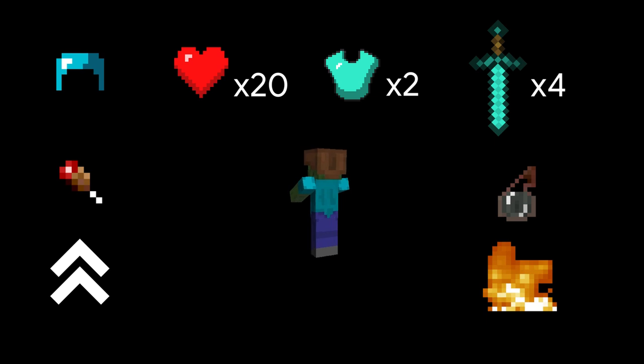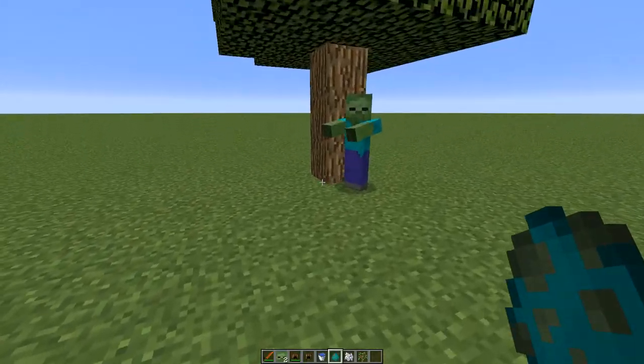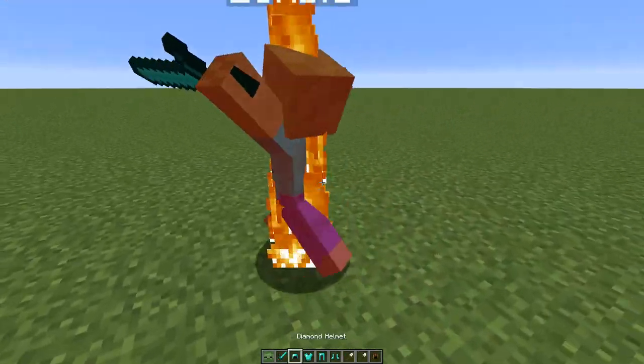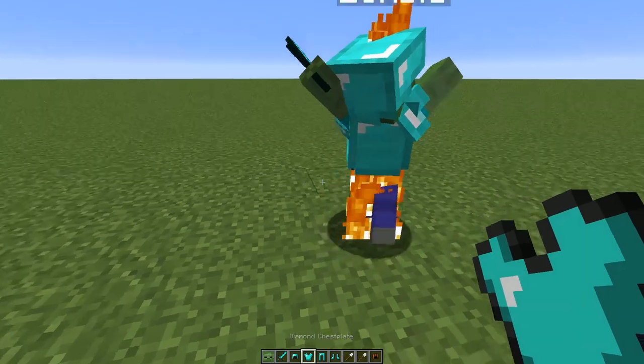They have a slight upwards knockback effect when they hit you. Zombies will burn in sunlight unless they're babies, wearing a helmet, sitting in shade, or sitting in water. However, a zombie's armor and damage can be increased with equipped armor and tools or weapons.